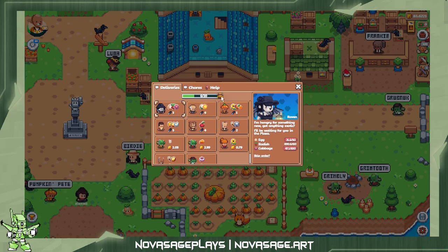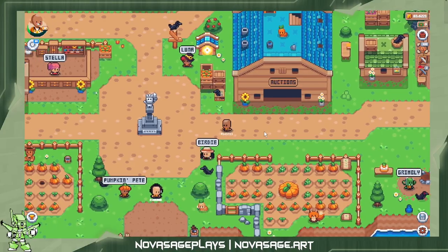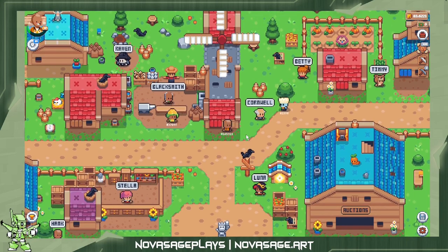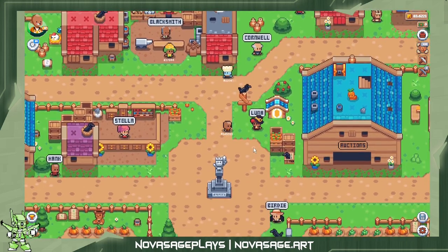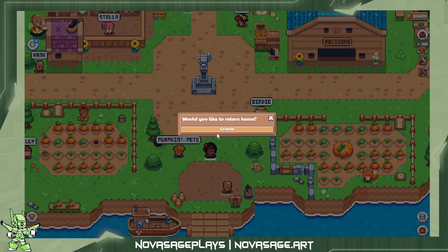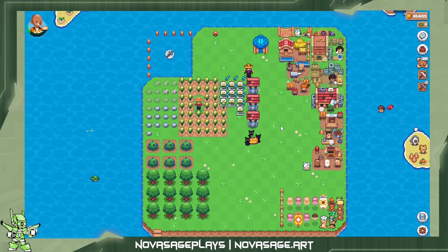Once you do 20 deliveries you also get a bonus chest which gives some pretty cool items — it could be food items or other tools. I've got some axes for cutting down trees. There are also mini-games you can play as part of the event, but right now I'm just trying to manage stuff.